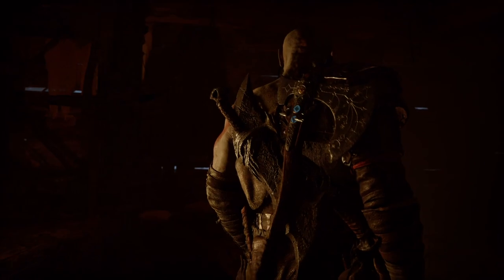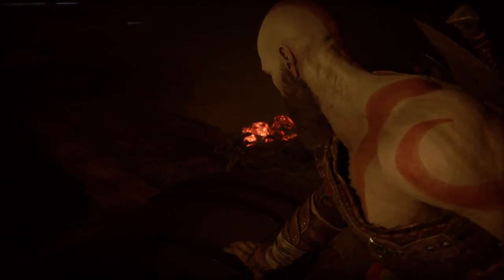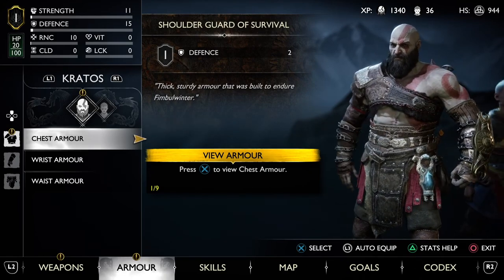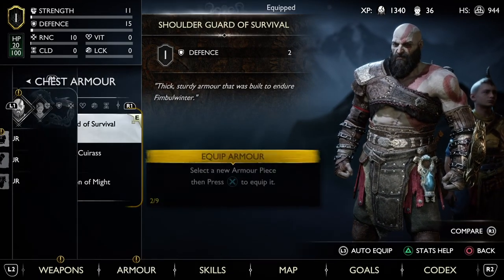At some point in the early stage, the game grants us a choice between Vidar and Husk chest pieces. It doesn't really matter too much for the build, but I would recommend getting the Husk one so you start getting used to the playstyle with a higher defense stat. Just don't waste resources upgrading it too far — we're going to change this one real soon.